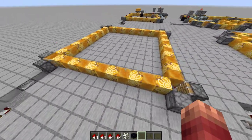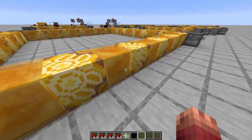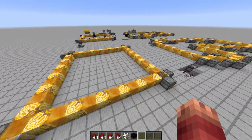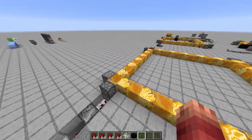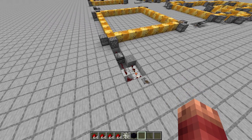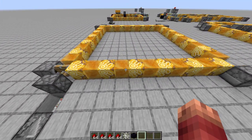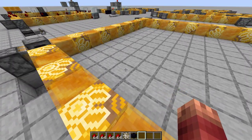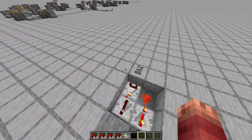This is a fancy conveyor belt — it can move players, items, and entities. So if you have a big open factory interior area that you don't know what to do with, putting in this moving conveyor belt is really going to spice things up. It's not fast, but it's very reliable and easy to build.